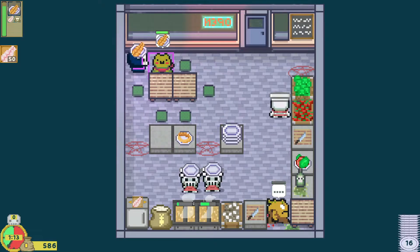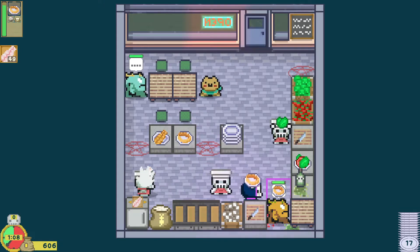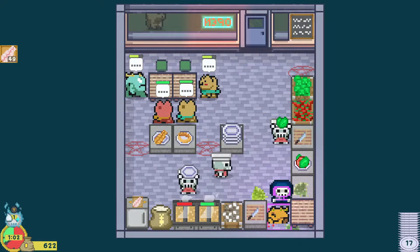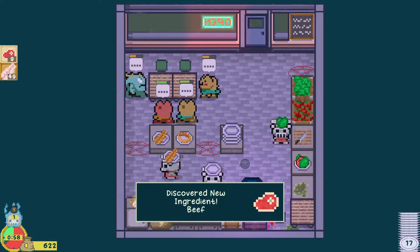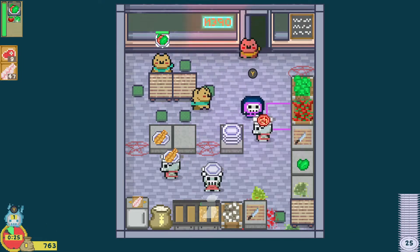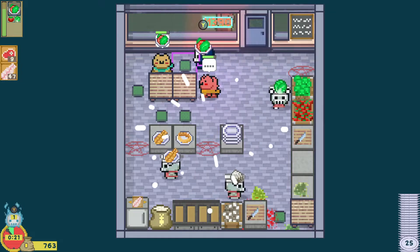Here we go! Tainted onion ring — gonna get some beef. Oh god, I just dropped them on the floor. We got a really good combo going right now: 24, 25! I've never gotten one that high. I got the Steam achievement for it, so that's exciting.